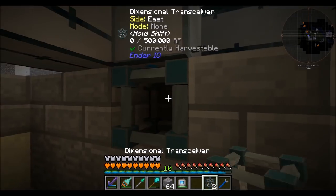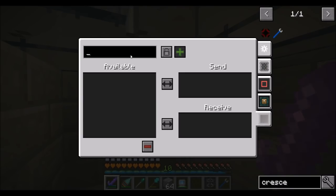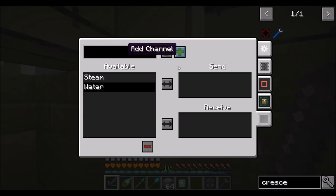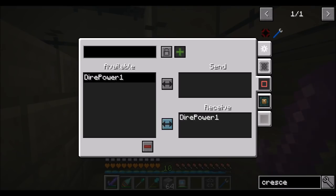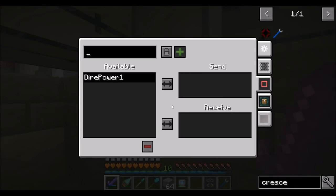So over here on the fluid tab in Xnet, we're going to create a channel called 'steam' and you're going to receive steam. And over here, we're going to make one called 'water' and you're going to send water. So water comes out here, steam goes in there. I also want you receiving Dire Power, just so you guys have some power there.